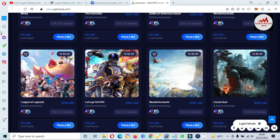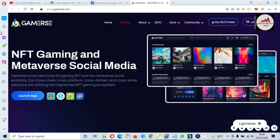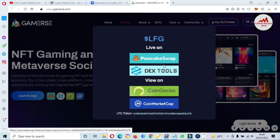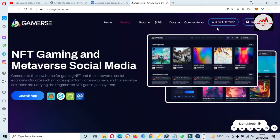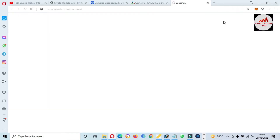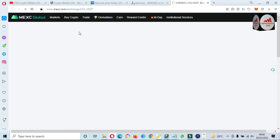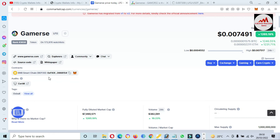You can also place a bid for the token, check LFG live on PancakeSwap, DEX tools, CoinGecko, and CoinMarketCap. You can check the community — if you want to join Telegram, Discord, or Medium, you can join from here. If you want to buy, just click on it and the MEXC website will open where you can buy this token.